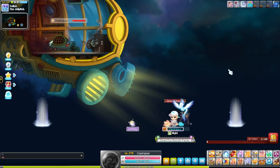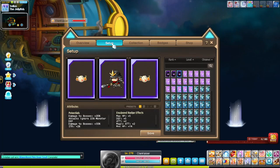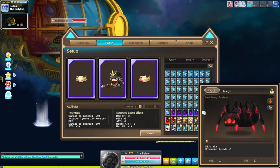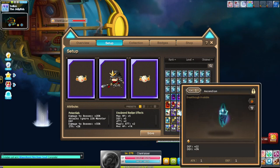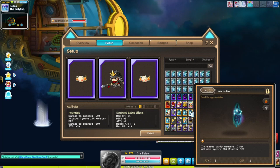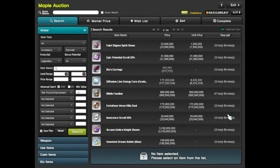Hey guys, welcome back to another video. Today we're going to be talking about how you can get lots of unique familiars. Let me open up my familiar setup right now and I'll show you which one I mean. So these are all the unique familiars I have that I obtained quite easily. The Ascendions and the Spiders that I showed you, all of these were obtained quite easily at Unique. So let's go into Auction House and I'll show you which ones to get.